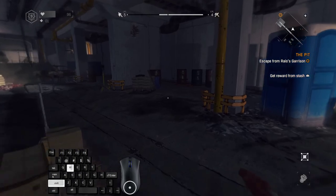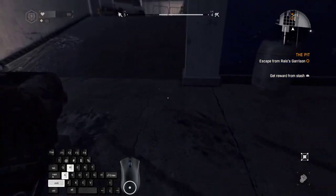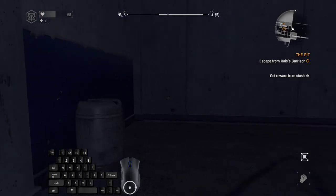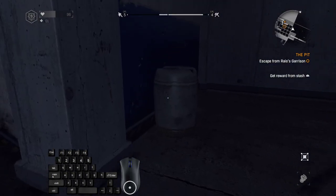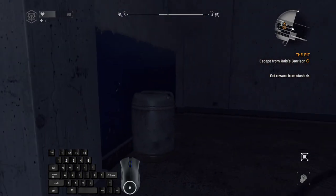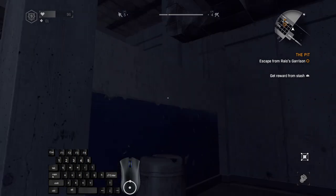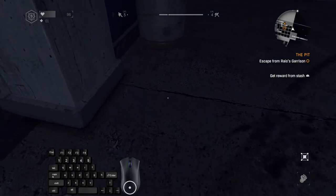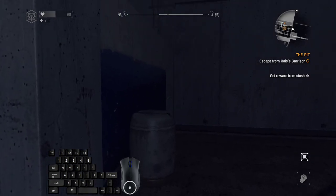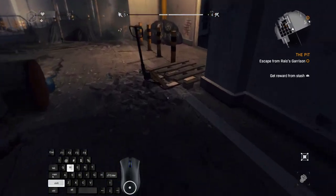Jump on the roof and on this ledge to skip animation — this jump is kind of tricky. It's pretty easy to do but you might accidentally trigger the animation. Basically it's the same thing described in general movement. If you jump on this barrel from the top you'll get the animation, so I'm approaching from the side — jump on this barrel, jump and turn left, like this, to skip the animation.